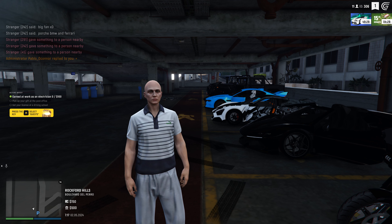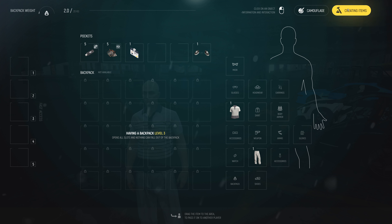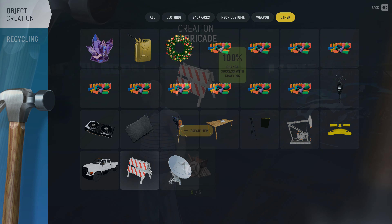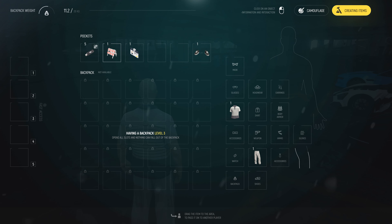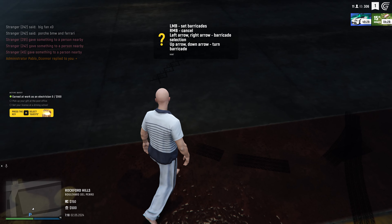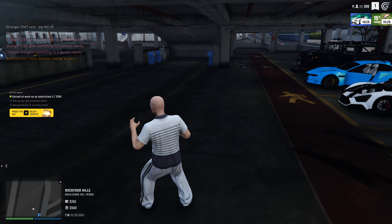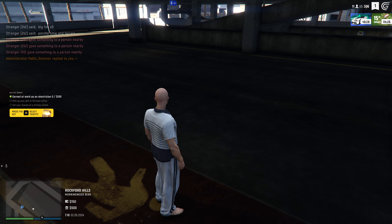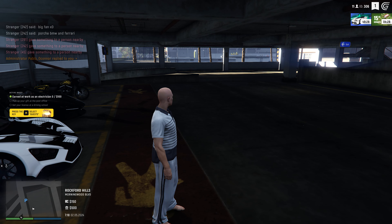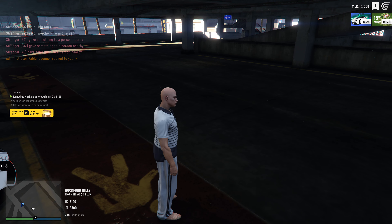I've got flash drives and scrap metal on me. Under creating items there are two new things: barricades, which you can make out of scrap metal — let's toss one down. And we can also put spike traps down as civilians, which is pretty crazy. I'm in the test server so not everything is perfect yet, but when it launches on main servers it'll be flawless. If we can actually place spike traps, there is going to be some hectic stuff going on.